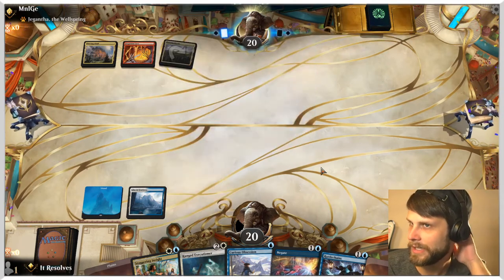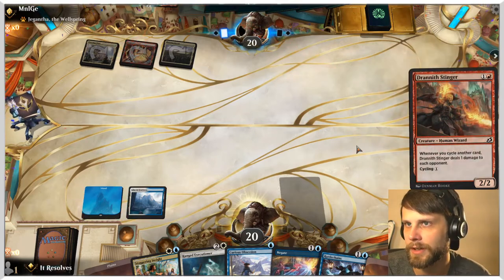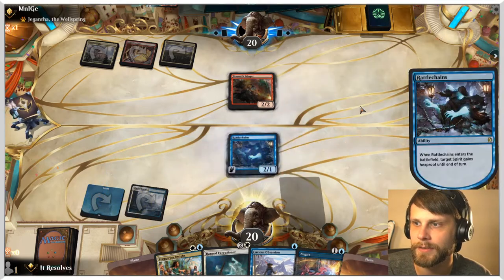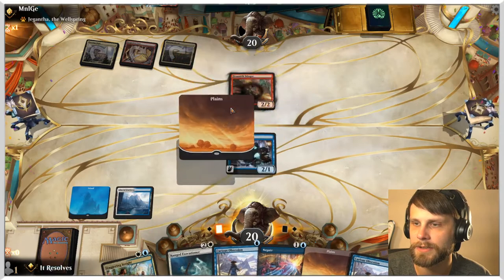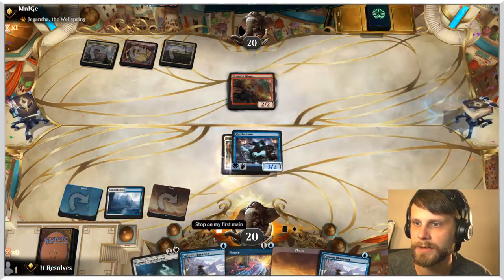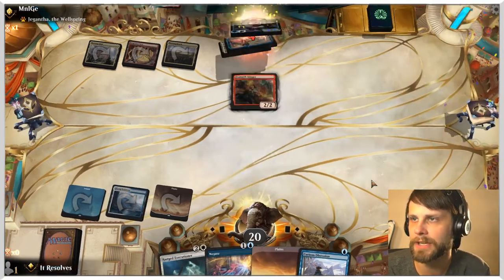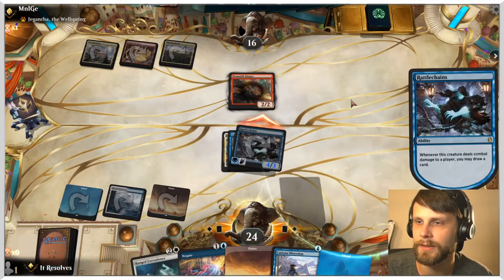Three color — Naya cycling. Naya cycling is not a fun list, but theoretically we could do some interesting stuff here. First things first, we're going to flash in Rattlechains and put Curious Obsession on it. The reason being we have to gain a lot of life as early as possible because Zenith Flare can kill us immediately. But this also refills our hand — so in the instance where they kill Rattlechains, we've replaced it in our hand plus an extra card, so it's not really the end of the world.